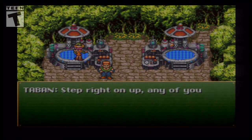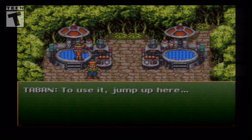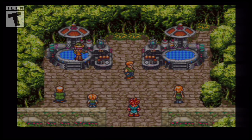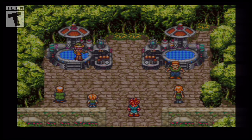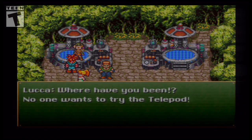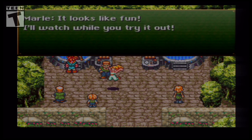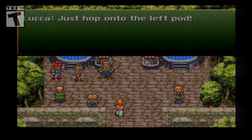Step right up — our super-dimensional warp is the invention of the century. If you use it, jump on here and you'll be teleported over there. It's the masterwork of my beautiful daughter, Luca! Chrono! Where have you been? No one wants to try the telepod — how about you? It looks like fun. I'll watch while you try it out. You can skip this if you go talk to Meryl. Let's hop onto the left pod.